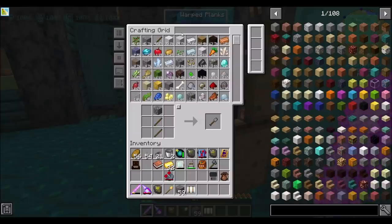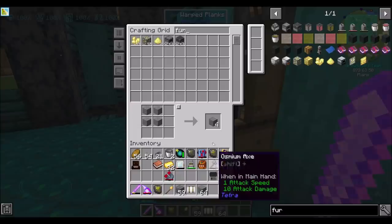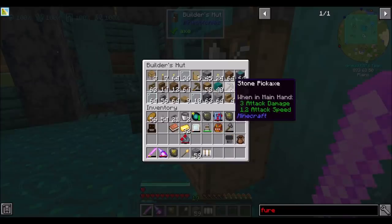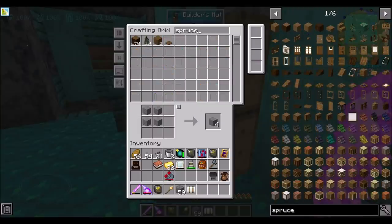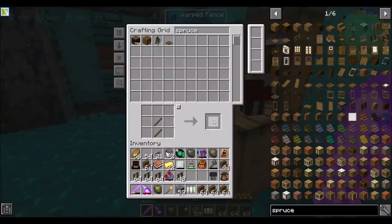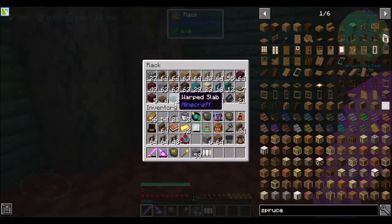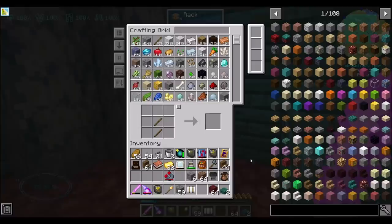What do we got here? Furnaces, polished andesite. Just get a bunch of furnaces, a bunch of andesite — be ready for it at least. What else did you need? A red bed, spruce stairs, and spruce fence. Look at all the spruce we've got — I told you I've been idling for a while. I'll take some warped and netherrack out of here. Hopefully we don't need that much more.